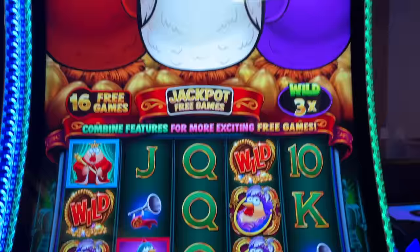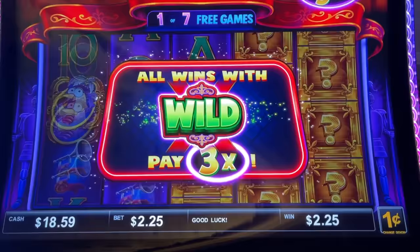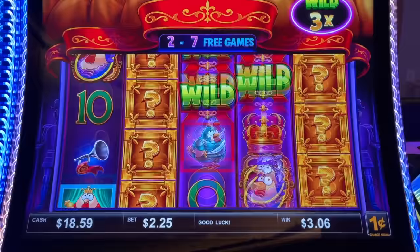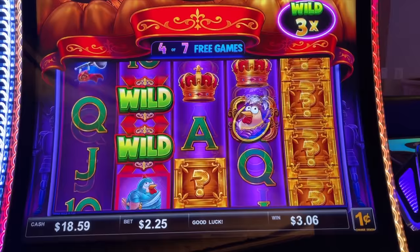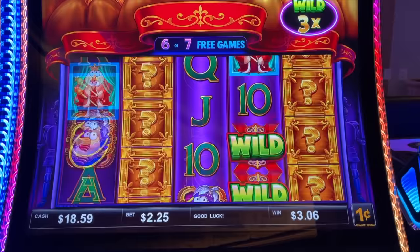We got the purple one — the most sassy one, the difficult one. These are our seven free games, let's do it. Wow guys, that was a long journey to get to these free games. We got a wild here. Oh, we got the rex — that's pretty cool. Hit me again, you can do better than that. Got more free games to go. Two more spins left.